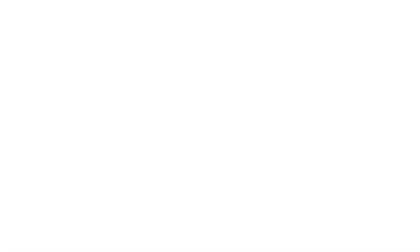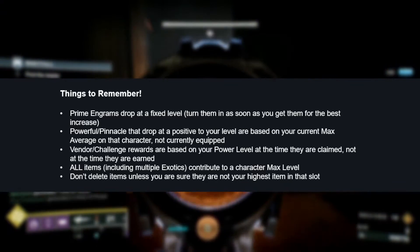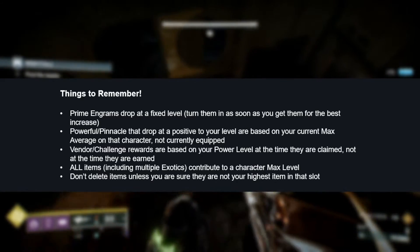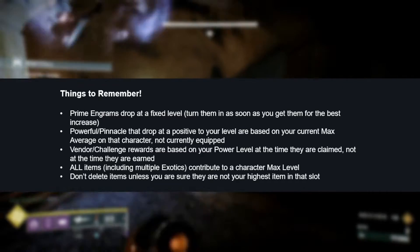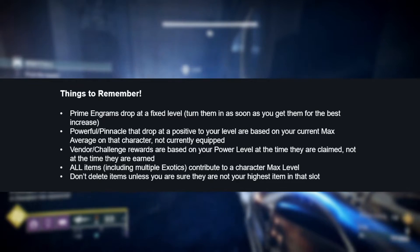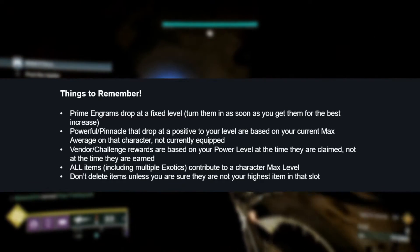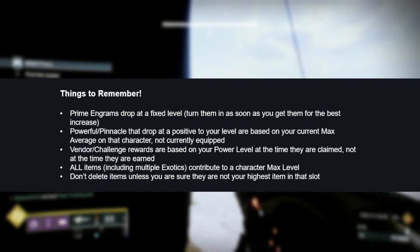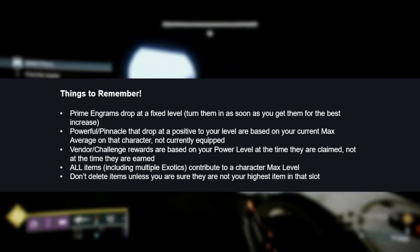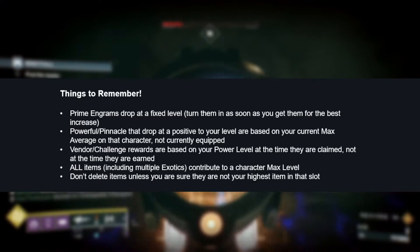A couple of things to remember going forward: Prime Engrams drop at a fixed level, so the best place to use them is right away. Don't drop out of the campaign to pop a powerful Engram immediately — finish the campaign mission first, then go back to the Tower, visit Master Rahul, and get that Prime Engram decoded. Same with Umbrals — they may fill in a slot that's falling behind, like that helm on my Hunter. Powerful and Pinnacle drops always drop at a positive to your currently max level, so getting those weapons in there first, whether equipped or not, is the way to go.